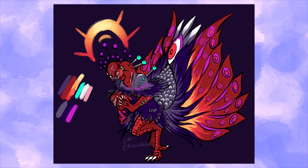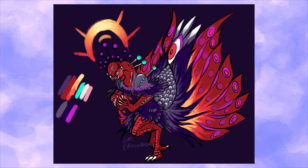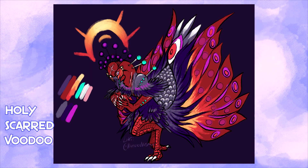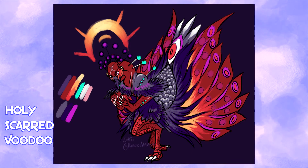Let's see what they do. First up, we have Masao. They were given Holy, Scarred, and Voodoo, of which they added in all three. In fact, everyone added all three of their traits — first time that's happened, and I'm actually really excited for that. So yeah, all the traits listed out, all of them were added. Moving on, this is a fantastic start to the game.